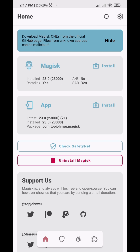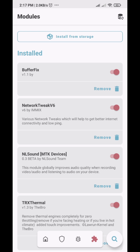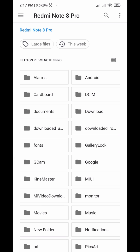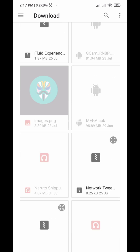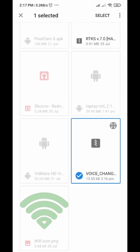Link in the description — download the zip file and go to Magisk Manager. Go to Module, install from storage, find the module, and flash it via Magisk Manager.